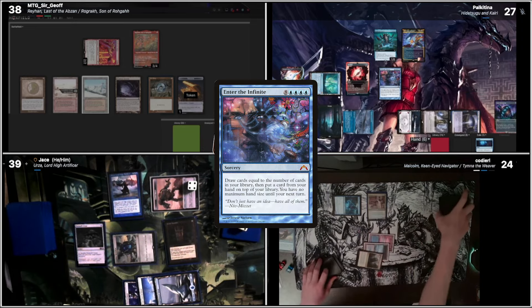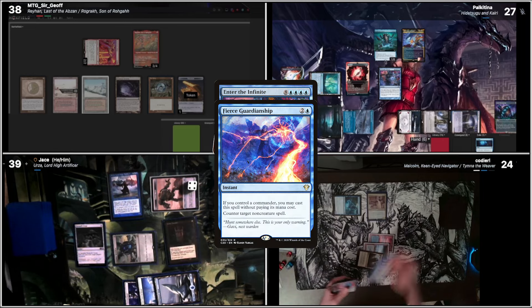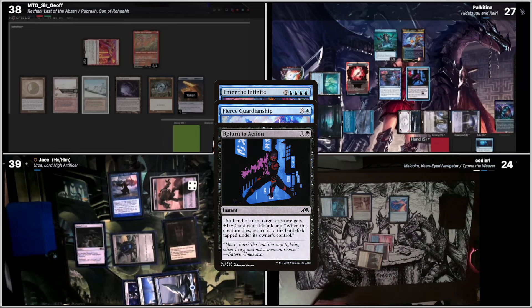Yeah. Let's attempt to cast Enter the Infinite. In response, I will cast Pierce Guardianship. I'll cast Return to Action targeting Hitsugu. Hull Breaker Horror Trigger — I'm going to bounce him. In response — yeah, sure. Yeah, if you have a response. I don't have any response to that. I'm a Pyro Black.